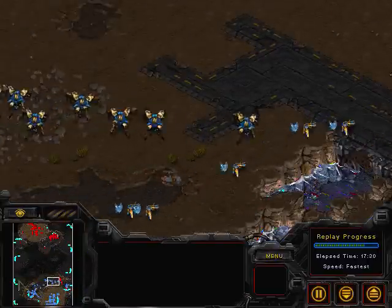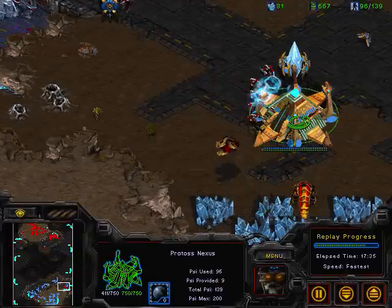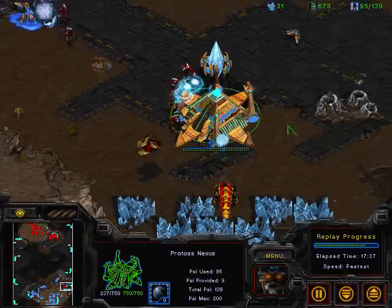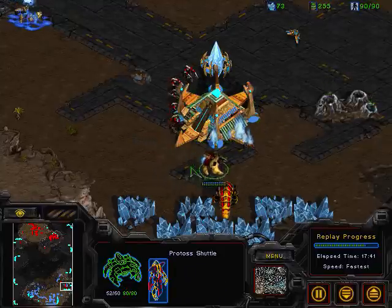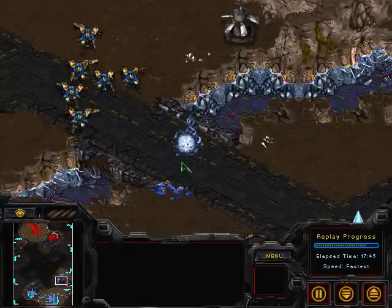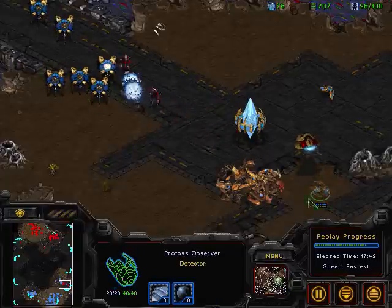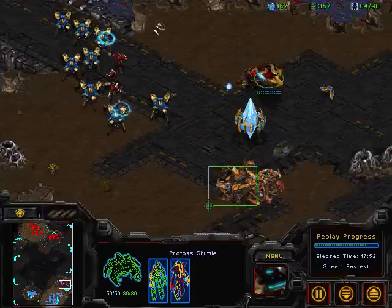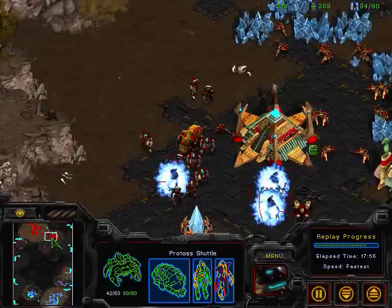Now JSTAR is actually moving out with his Dragoons, and speed Zealots are coming in here. This Reaver is going to help — he's going to focus fire this Nexus. Getting this Nexus down gives hero a real chance back into this game, since JSTAR has lost a lot of probes. And what a great move there — stopping those Zealots on the ramp and denying those Dragoons from getting back in. That Nexus has been taken out.